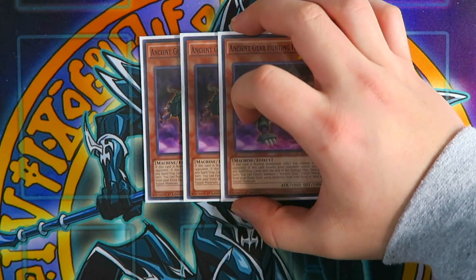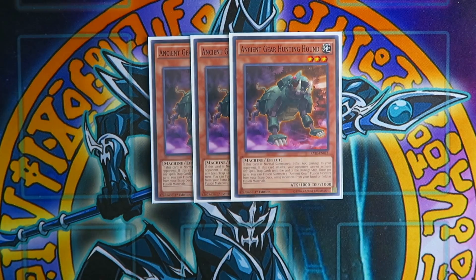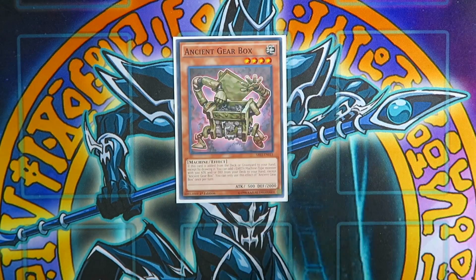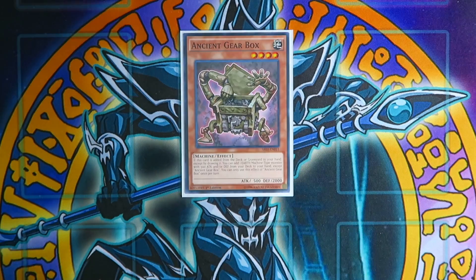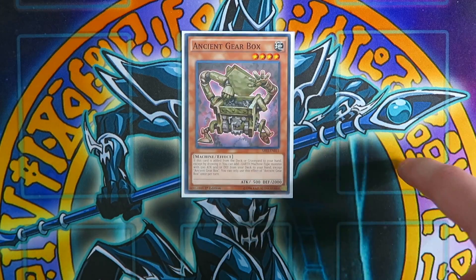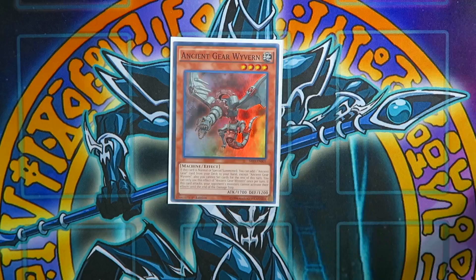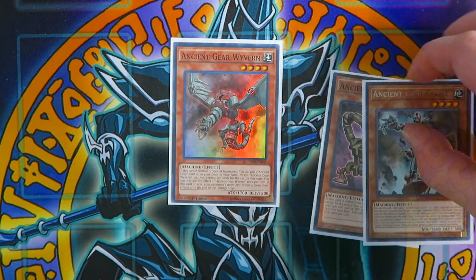You're also going to play triple Ancient Gear Hunting Hound. On summon it deals 600 damage to your opponent, and you can activate its effect to fusion summon using monsters in your hand or on the field. And play one Ancient Gear Box — if this card is added from the deck or graveyard to your hand, you get to search Ancient Gear Frame directly from your deck. Combining Gear Box with Wyvern is essentially a plus-two: normal summon Wyvern, search Gear Box, activate Gear Box's effect to search Ancient Gear Frame — two cards added from one normal summon.